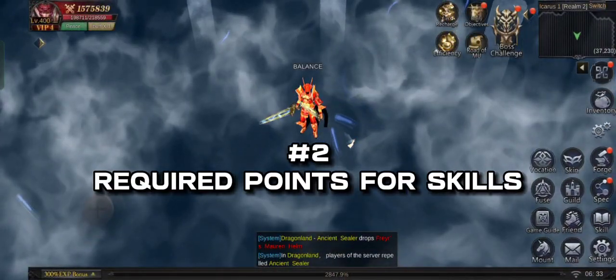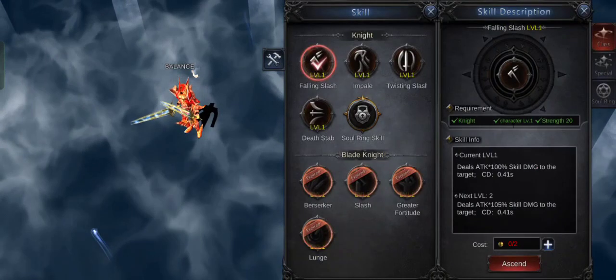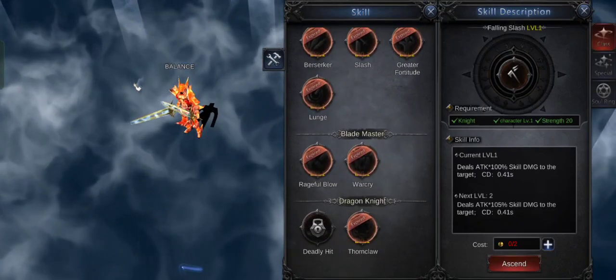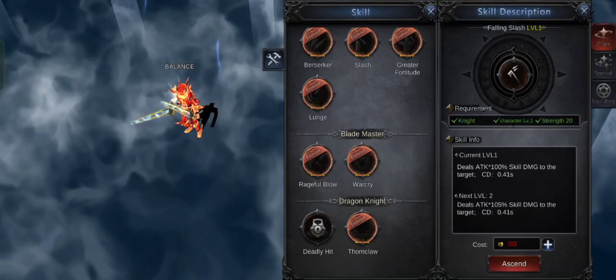Number 2: required points for skills. In building your character's stats, it is important that you put enough points into STR or agility so that you can activate the skills you need.